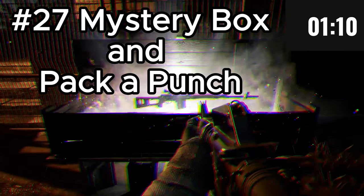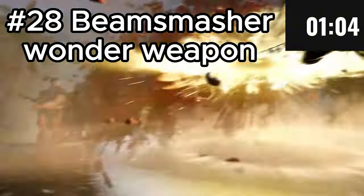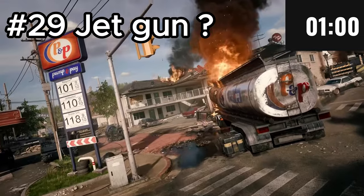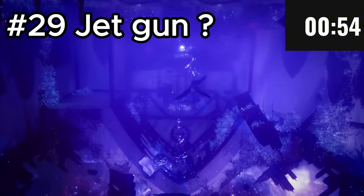Both the Pack-a-Punch and the Mystery Box will be making a return to Zombies, so classic elements will always still be there. The main wonder weapon for the Terminus Island map is called the Beam Smasher, and we reckon that the wonder weapon for the Liberty Falls map is the Jet Gun.